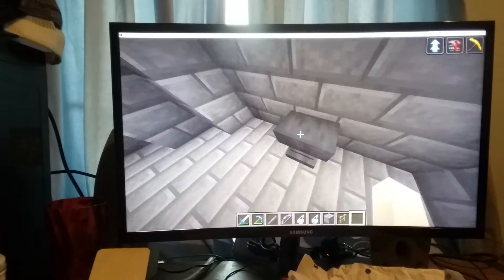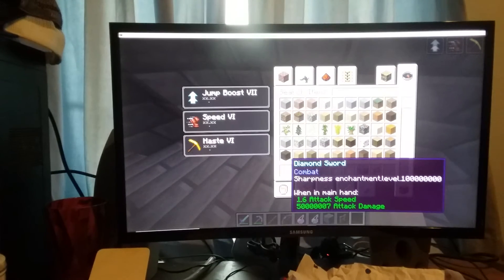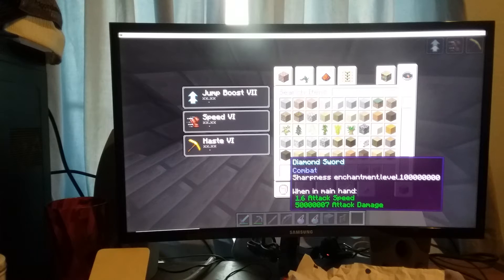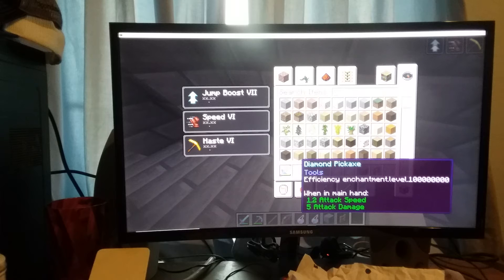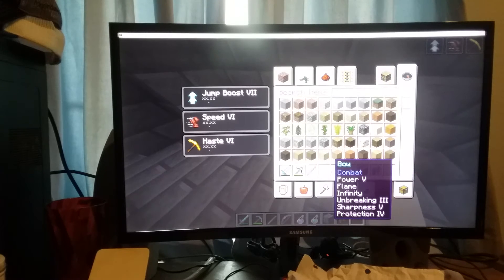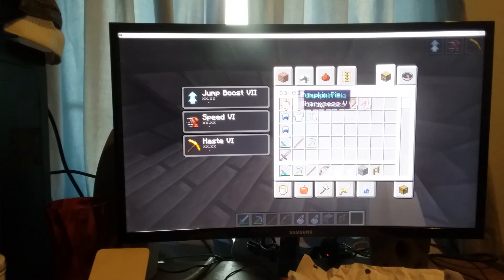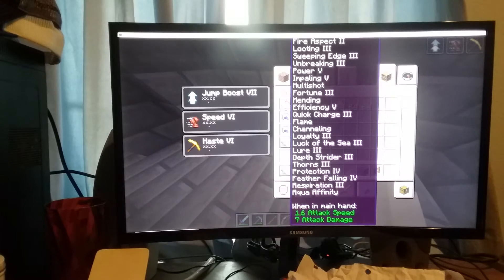Then I have this anvil. And you have this one, which is 100 million — it has sharpness level 100 million. This one is the same except it's efficiency. This one is 200 damage, and it's a stick — it's not a diamond sword. And this is my bow. And in here I have this stuff. And my sword.